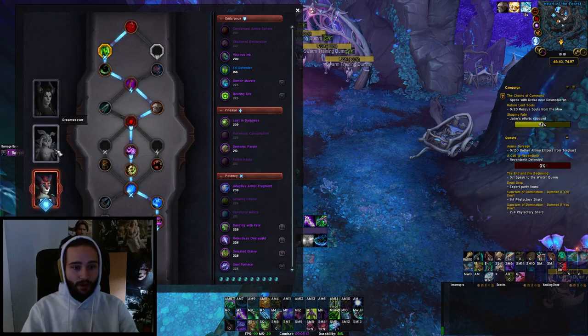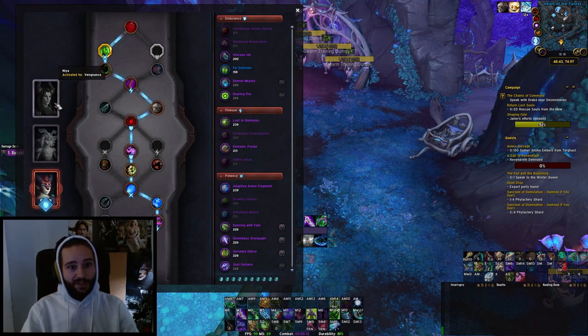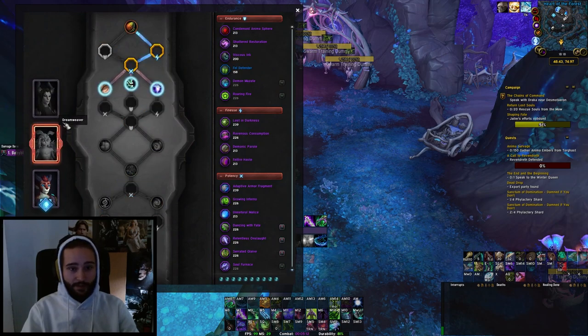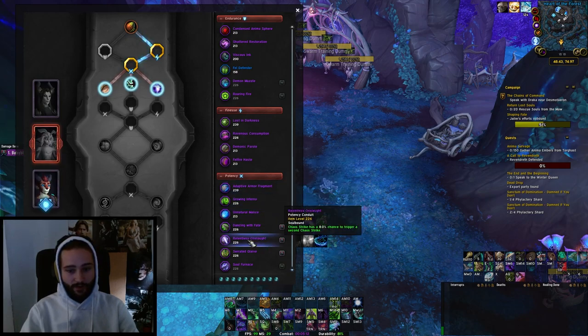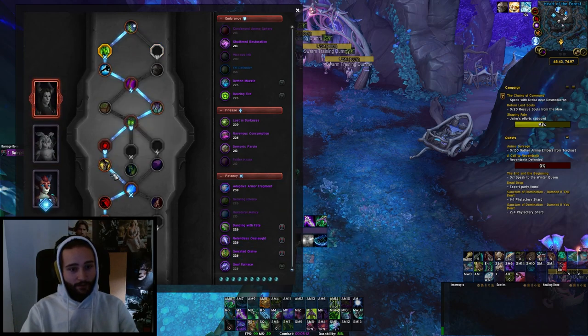With Night Fae, you have three Soulbind options. Korayn is the AOE choice because of First Strike — super strong in dungeons. I'd recommend always playing Korayn in every dungeon. For single-target boss fights, Niya is probably better and is my preferred single-target choice. Dreamweaver is not far behind and has three Potency Conduit slots, where you'd play Relentless Onslaught — good if you're playing Demonic and Chaos Striking a lot.